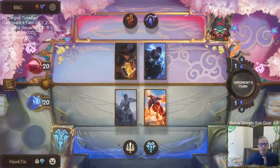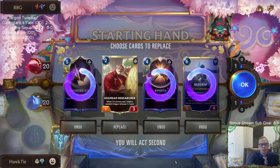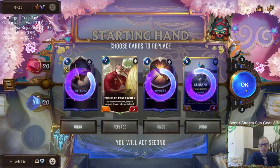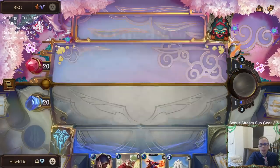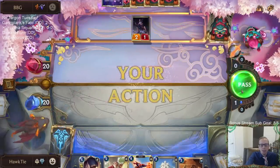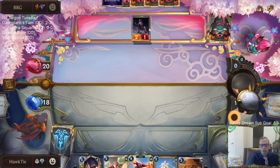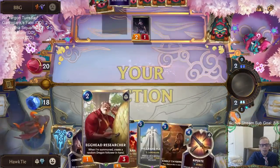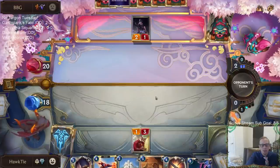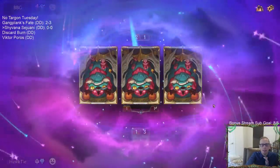Okay, Twisted Fate/Aphelios. We have the attack token on turn six, so I may want to keep the Sejuani. But if we mulligan, it's pretty likely we find another Sejuani by turn six. I don't really want to keep Sejuani and then draw another Sejuani and a Feel the Rush - that makes our curve way too high. We mulliganed Concerted Strike and Riposte, the two-ofs, and ended up redrawing those instead of the Sejuani. We'll probably play Grand Plaza on turn three.